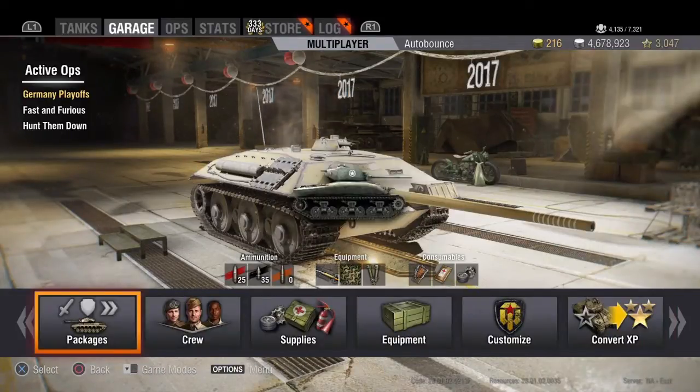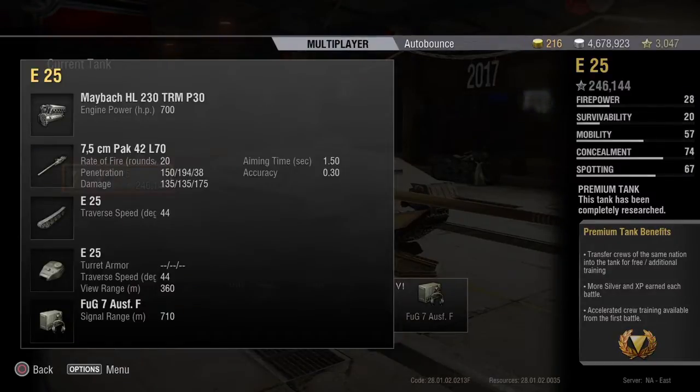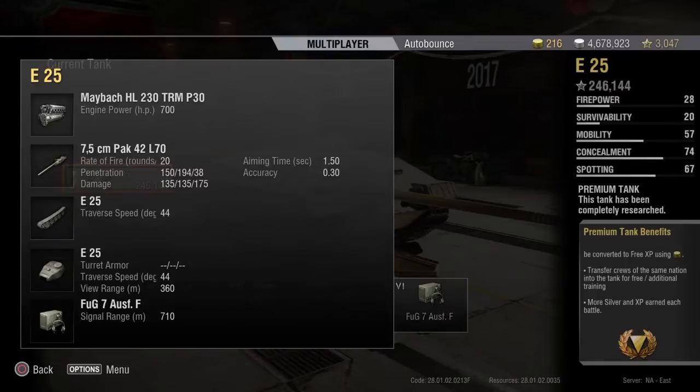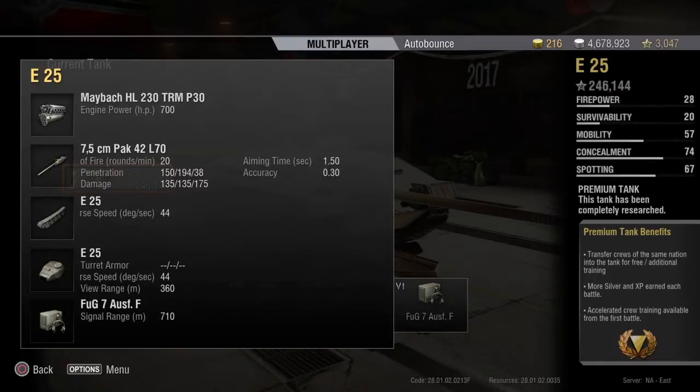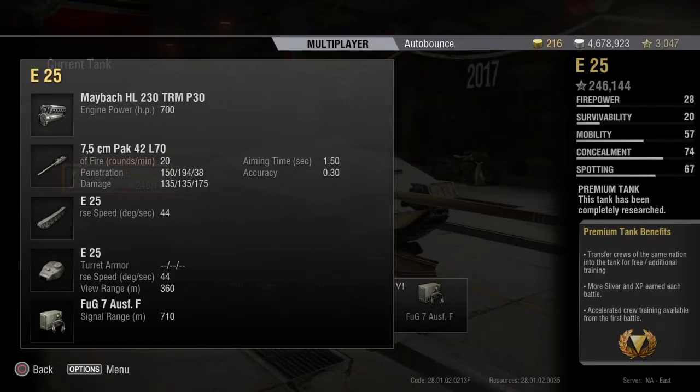Let's take a look at the gun. The gun fires 20 rounds a minute, 150 millimeters of penetration — we'll talk about that in the disadvantage section — but at 135 damage, this gun kicks out incredible DPM. Aim time is 1.5 seconds, which is basically unheard of for tank destroyers, and the accuracy is 0.3, which is definitely good. In every respect, the gun is amazing — rate of fire, great accuracy, and aim time.